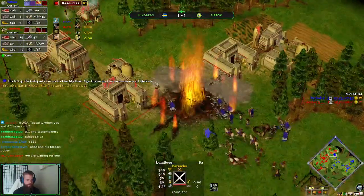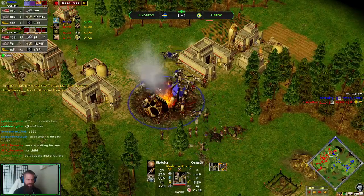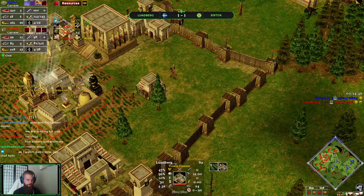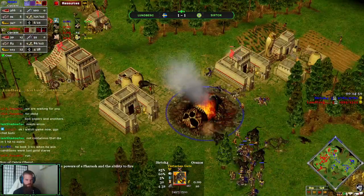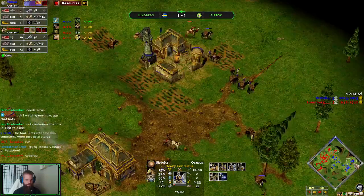Boom, there it is — Son of Osiris is there. Let's see what kind of damage we can maybe get. With Surtok, do you stay here with your army? Do you go maybe for this main TC and let the Tartarian Gate spawn just mess around here? Looks like that's maybe what he's doing — you need to just go on the other side.